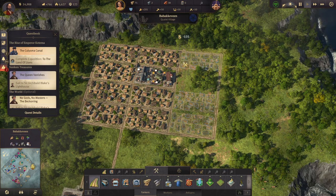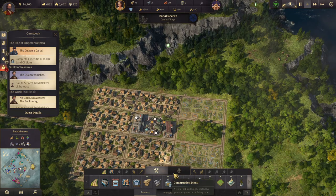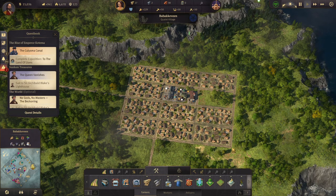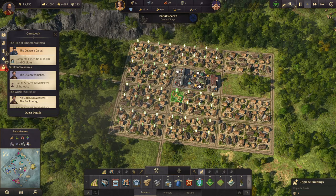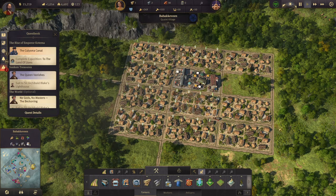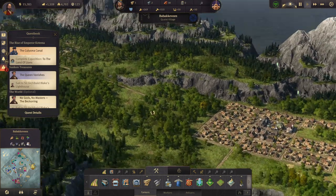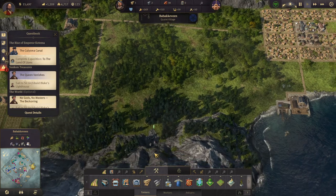Now over here we need more farmer residences because we need workers. Upgrade all of you, and then we can upgrade some of you to workers as well. We have 110 workers now. That's a limestone deposit, that's an iron deposit, that's a coal deposit — those are the things that we want.